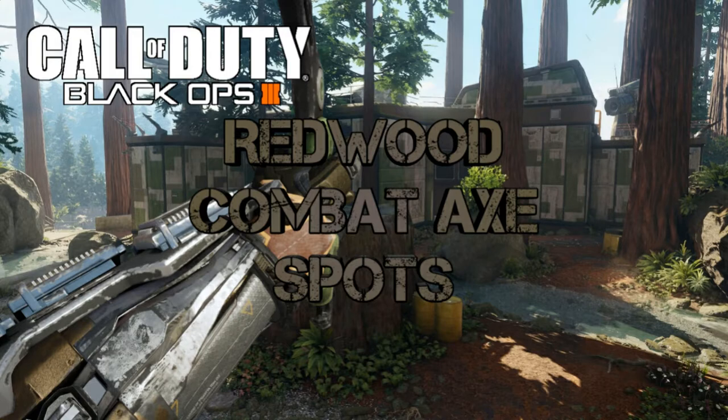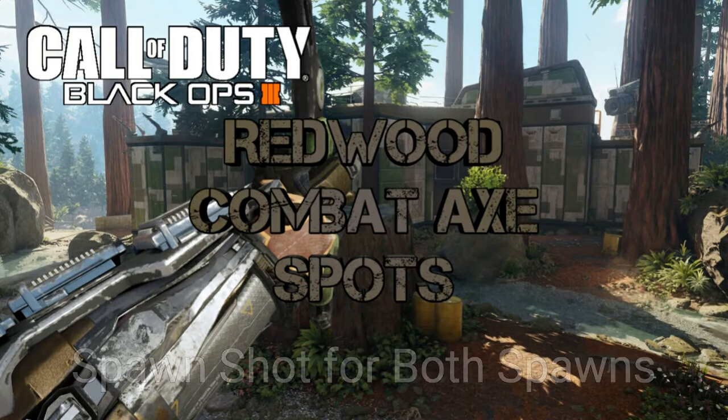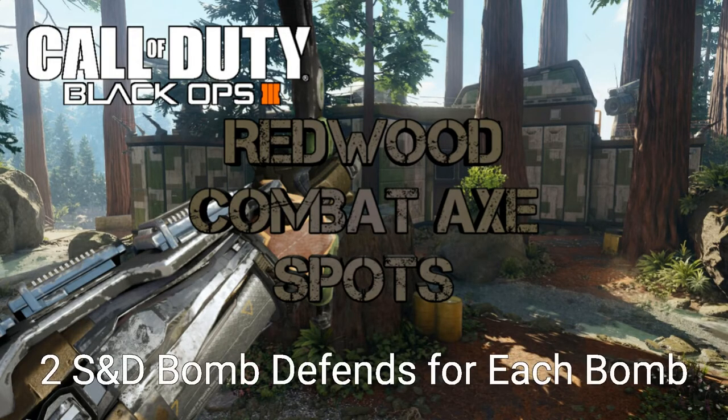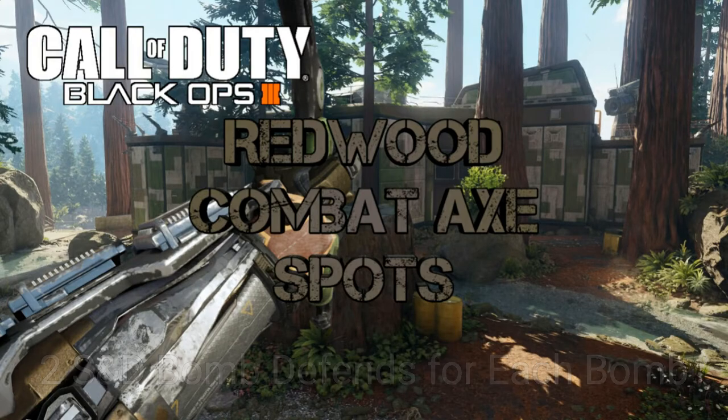What's going on everyone, it's Jedi here bringing you guys some combat axe spots for Redwood on Black Ops 3. If you're tuning into my spot videos for the first time, what I do is I start off with a spawn shot for both spawns and then follow that up with two bomb defends in search and destroy for each bomb site. Let's get into it.